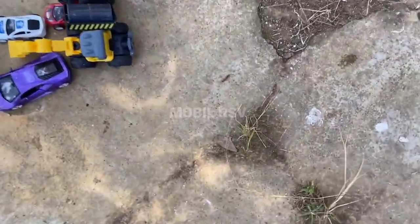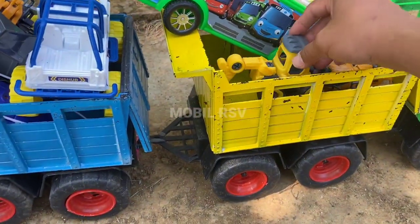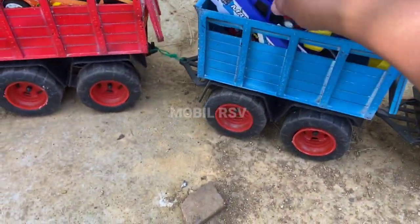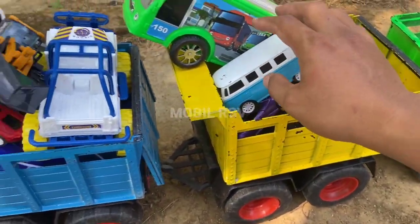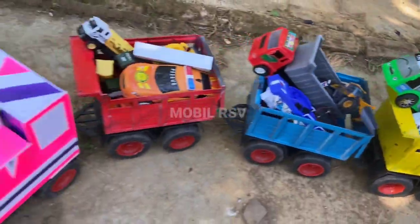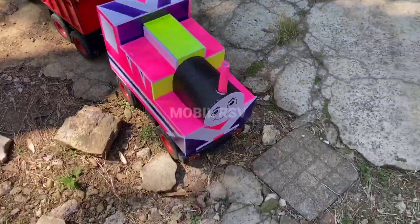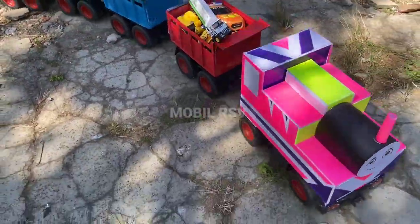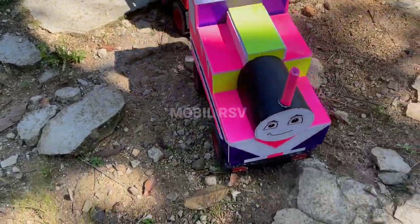Sekarang ayo kita masukkan ke dalam truk, teman. Tandem rollernya dulu, teman — taruh sini. Yang ini kita taruh bawah sini, teman. Oke. Lalu ini teman, yang kecil-kecil, taruh sini. Masih muat. Yang ini kita taruh sini, teman. Dan ini mobil klasiknya, kita taruh sini, teman. Wow. Sepertinya air dikurangin, teman. Yang ini kita taruh basang, teman. Oke. Lanjut. Wow, jalannya berlubang, teman. Tidak ada dikurangin, teman.